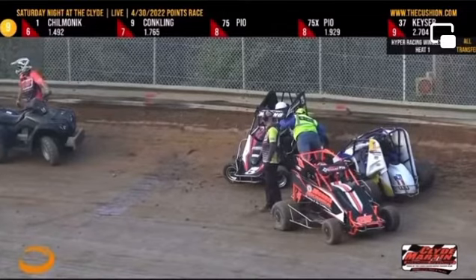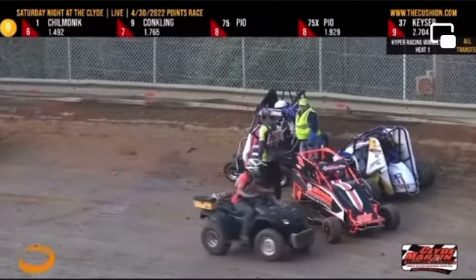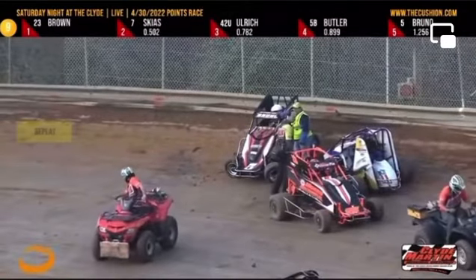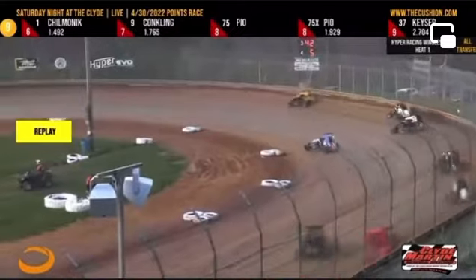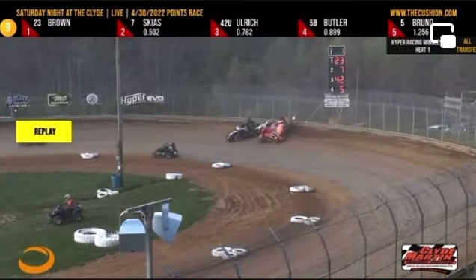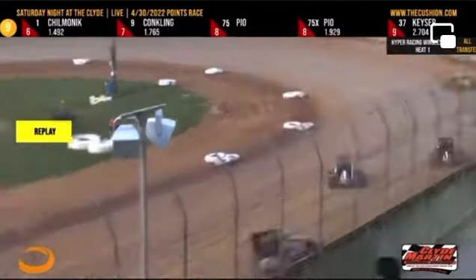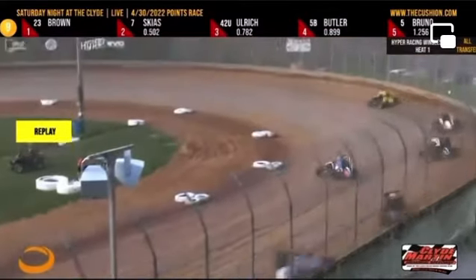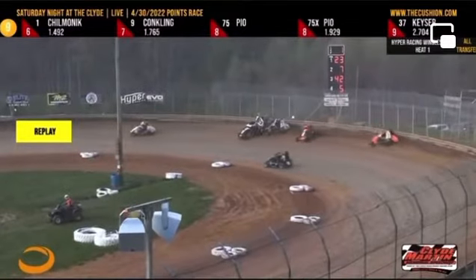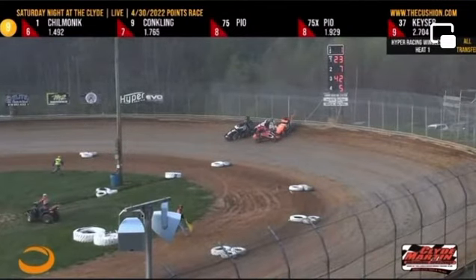They're going to have some work to do to try and get Bruno back out for the feature tonight. Same goes for Ulrich, who's back on the hook, and Skias, who's in the infield. There's also a good amount of fluid down in turns one and two — I think that is from Bruno's car. It got started when Nick Skias got up in the wall in one and two. As soon as he did and got jammed up, there was nowhere for Tyler Ulrich to go. He got turned sideways, and then everybody from there on back was already committed to the high side and piled in. Bruno got the worst of it and was left as car number three.